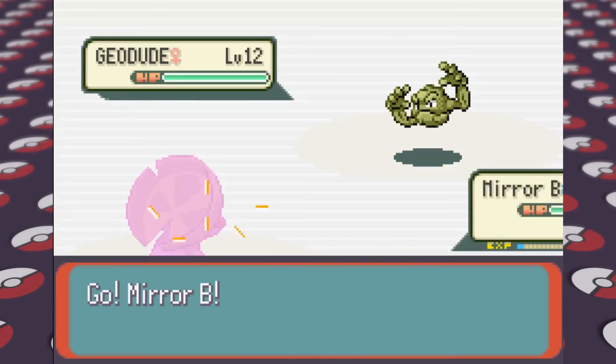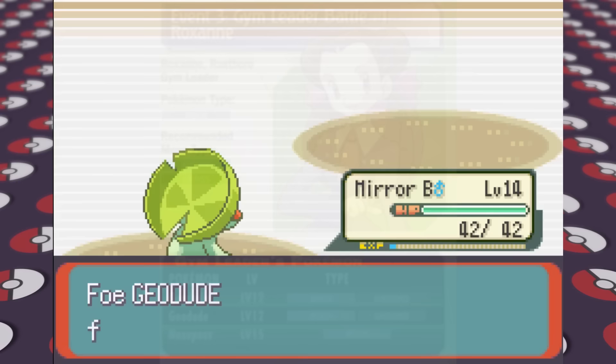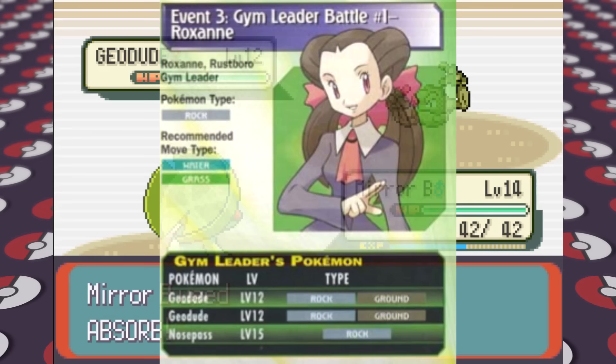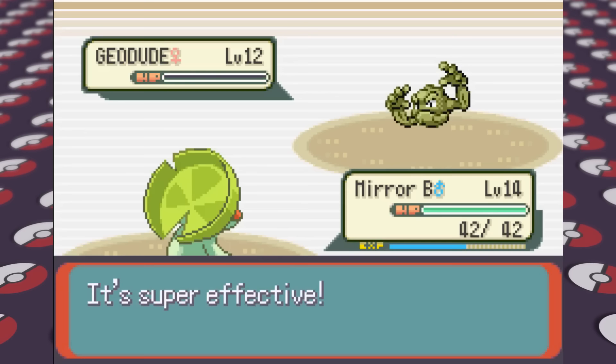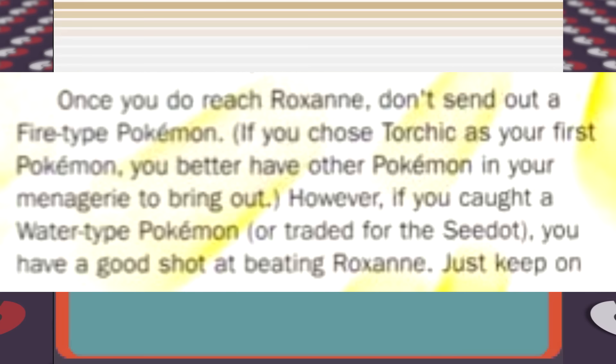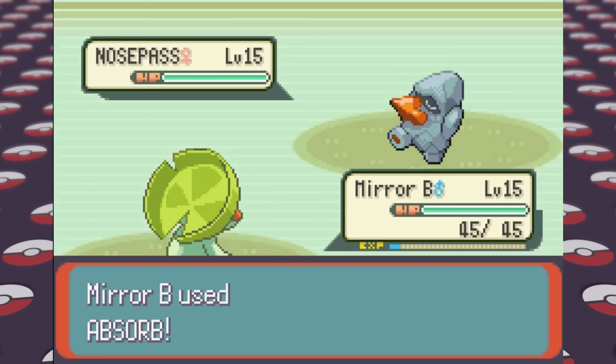The guide details Roxanne's Pokemon well — their types, levels, and that Water and Grass types are recommended. Since I have Lombre, which is Water and Grass type, and Torchic which apparently the guide thinks is a Grass type, this battle goes smoothly. In the battle section the guide does correctly recognize Torchic as Fire-type and strongly suggests against using it against Roxanne, though technically Combusken learns Double Kick at level 16. I follow the guide and get our first gym badge with Lombre using Grass-type moves.